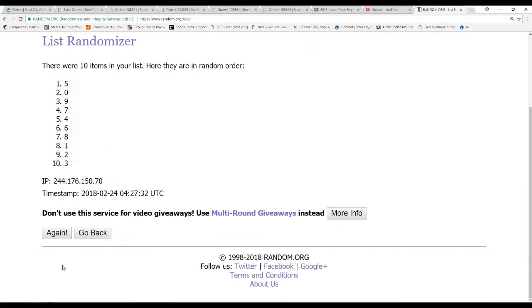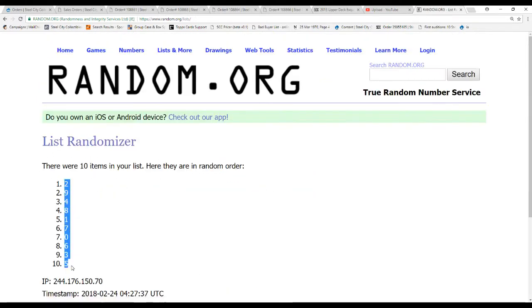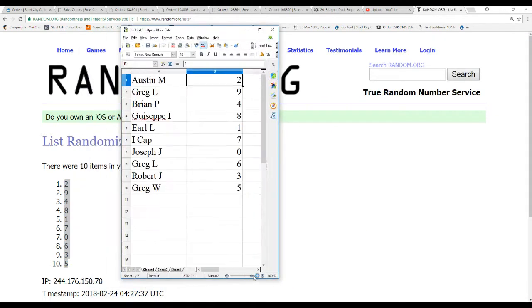And ten numbers. Two, three, four, five — two and five, top and bottom. Alright, we've got Austin M. two, Greg L. nine, Brian P. four, Giuseppe I. eight, Earl L. one, Icap seven, Joseph J. zero, Greg L. six, Robert J. three, and Greg W. five.